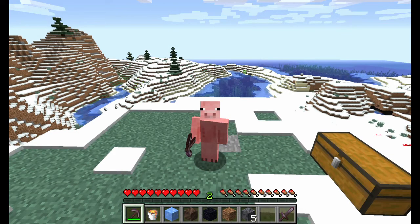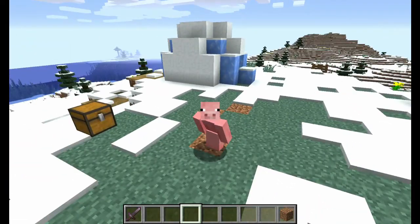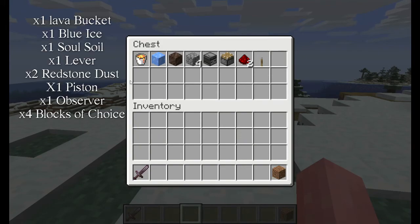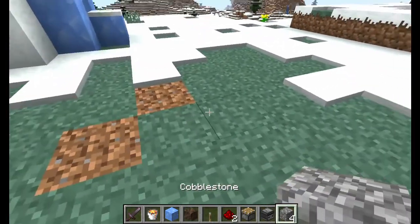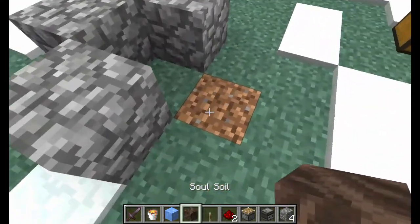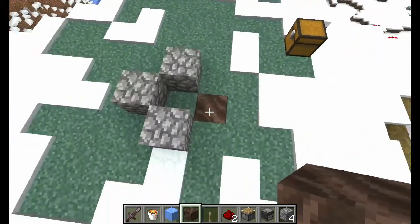Let's move on to the third one — build three for the basalt. There's probably gonna be four builds actually. The building materials you're gonna need are your basic ones: lava bucket, blue ice, and soul soil. Then you're gonna need a lever, two redstone dust, a piston, an observer, and four blocks of your choice. To get this build started, you're gonna place one, two, three blocks down, then come to the soul soil block.